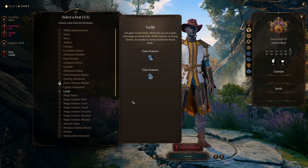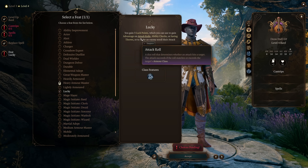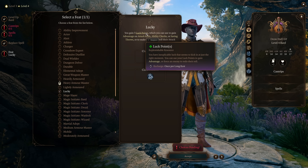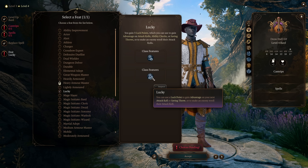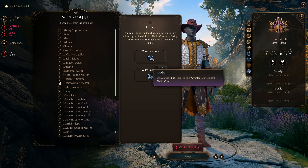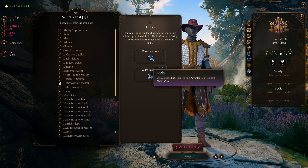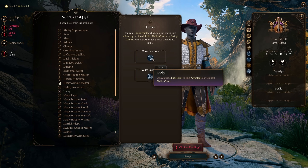Another really good one is Lucky. You gain three luck points, which you can use to gain advantage on attack rolls, ability checks, or saving throws, or to make an enemy re-roll their attack rolls. This is different from the halfling's lucky roll. You use a luck point to gain advantage on your next ability check, attack roll, saving throw, or to make an enemy re-roll. It'll queue up like a reaction but it won't cost you a reaction — that's an important distinction. It's a really, really good ability that everyone can take advantage of.